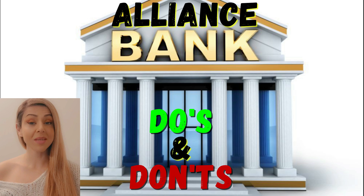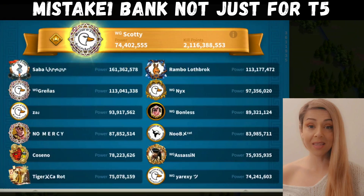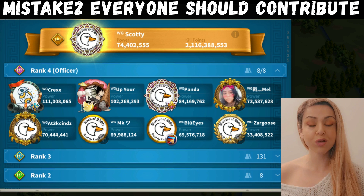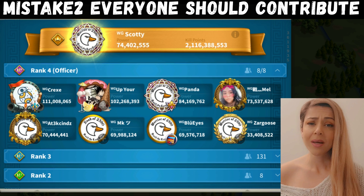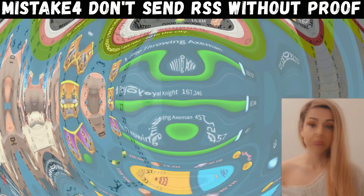Now let's get into the mistakes and the don'ts of alliance banks. Mistake number one: alliance banks should not just benefit T5 players — they should benefit all players in the alliance who contribute. Mistake number two: not asking everybody to donate fairly and equally. A lot of T5 players are exempted from donating even though they receive most of the benefits, and that's not fair. Mistake number three: having favoritism and only favoring those that are T5. That's why the database should be visible to all, so everyone can see who's getting the most resources.